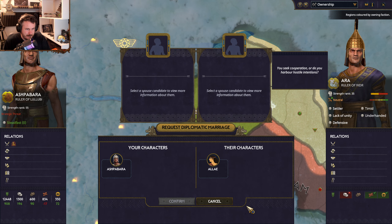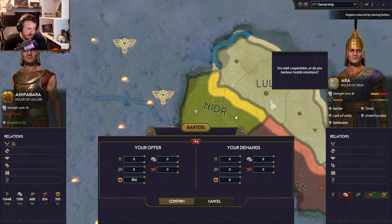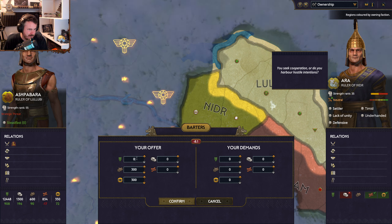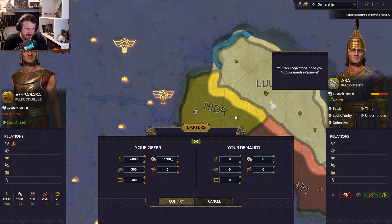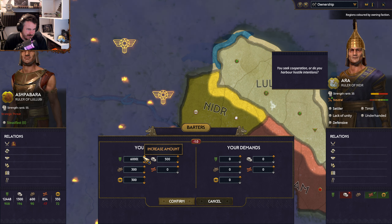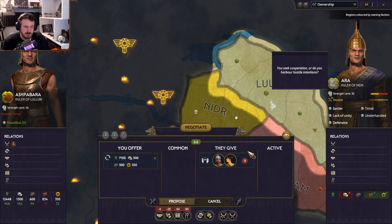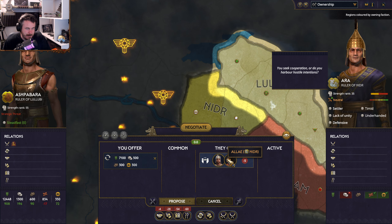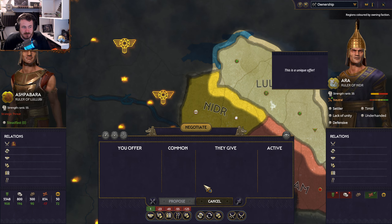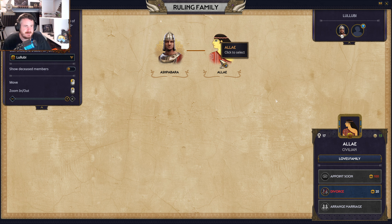You seek cooperation, or do you harbour hostile intentions? Single barter — there we go. Your offer — oh, it's all of my stone. It's quite a lot, but it does also give me a good solid alliance with these guys. Plus she is much more likely to give us a child, which I think is an important thing to keep our family tree going. And she does give us some buffs as well, which is quite nice.